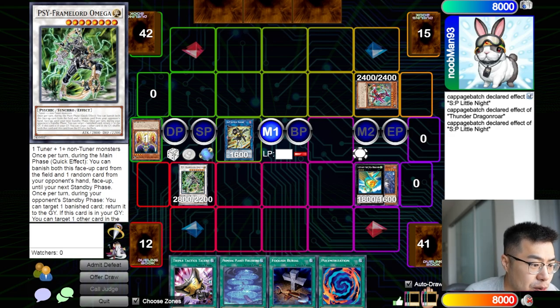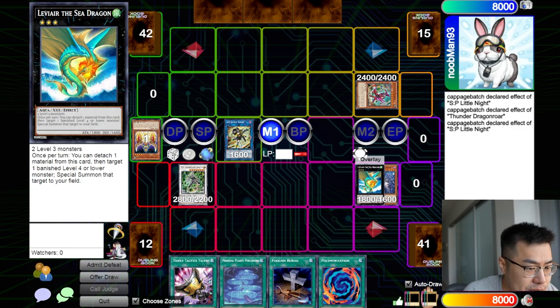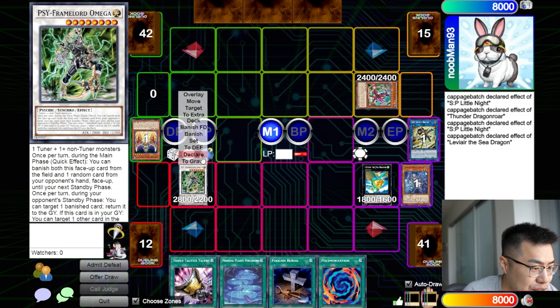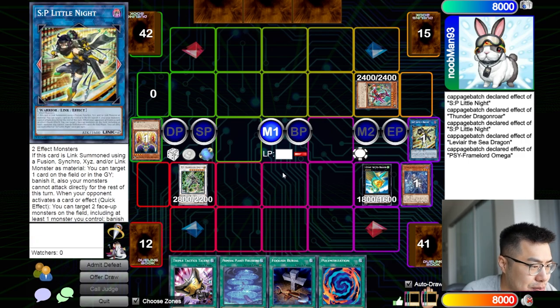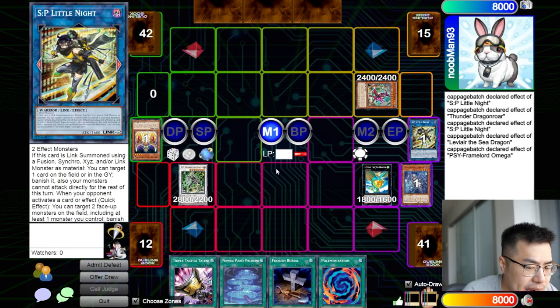Last but not least, there's an honorable mention with interacting with the Banish Zone using existing cards. There are cards like Levear — not currently in the format — but you could do clever tricks: if you banish something of your opponent's, you can use Levear's effect to detach and summon it back as your own monster. Alternatively, Psyframe Lord Omega can potentially return one of their banished cards or one of our own during the opponent's standby phase. That would mean triggering SP Little Knight during the draw step or standby phase to get rid of a monster or put one of our own back in the graveyard to use its effect. These are very niche ways to take advantage of the Banish Zone that are worth exploring.